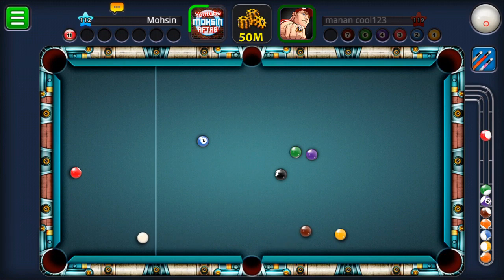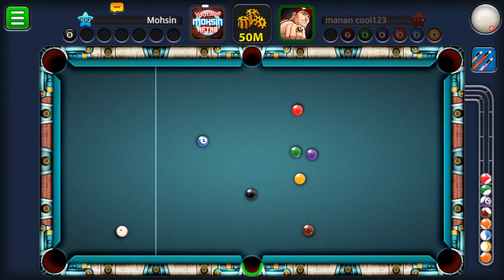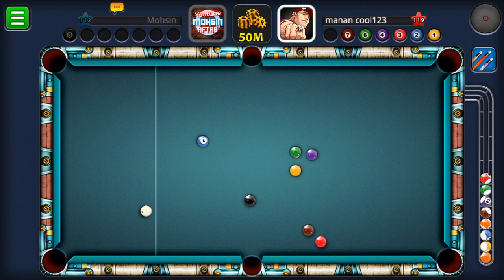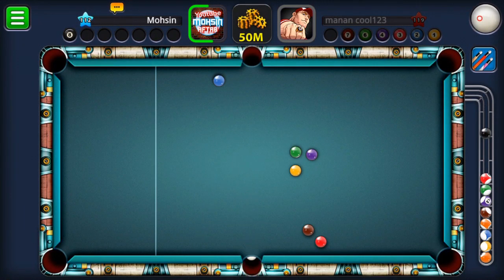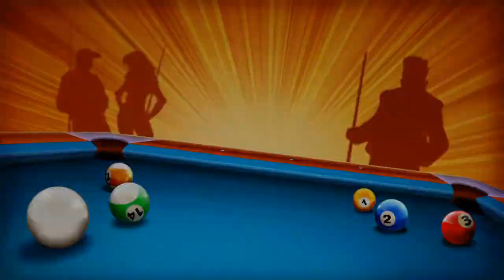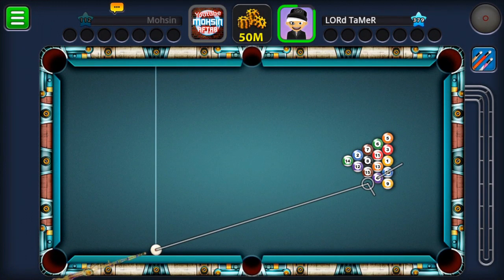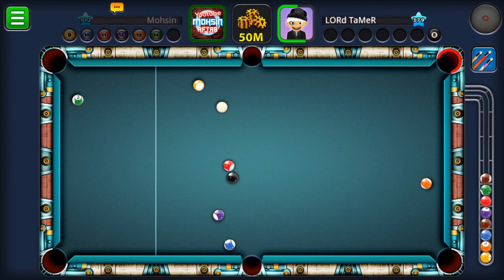Unfortunately we messed up our position and now we have no choice but to play a difficult bank shot. We don't have that much power in this cue and we're a little bit short. Now this guy has an absolutely easy chance to cross — but look, he just gave us an easy chance again. It's a very easy bank shot but you need to play a slow shot; if you play fast you might scratch. We selected a nice spin but didn't select the right amount of power — this is what happens when you play with a cue you're not familiar with and haven't practiced.